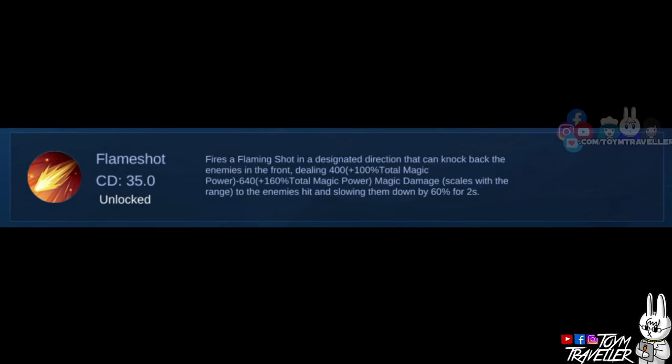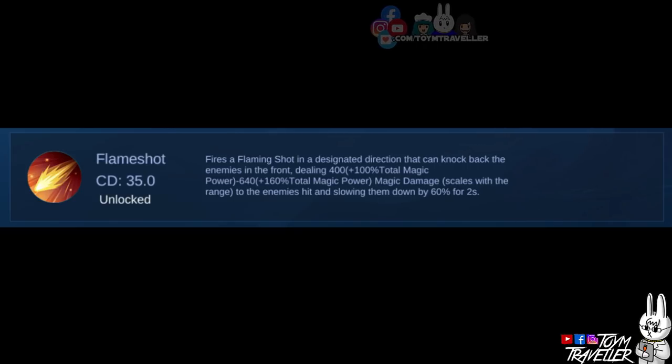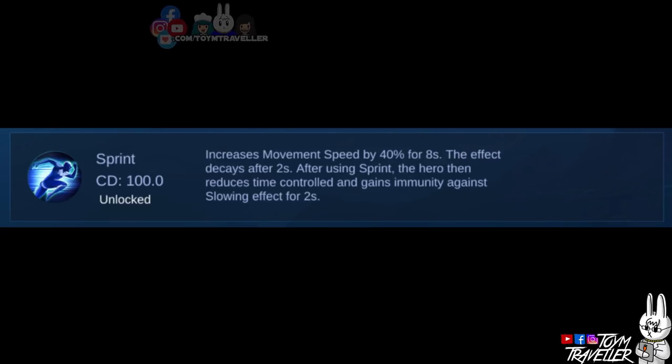One of the best spells to use on Luo Yi is Flameshot. Using this spell will knock back enemies near you, reduce their movement speed, and deal a certain amount of magic damage. This is helpful especially when enemies try to approach you. You can also consider Sprint, which can help you run from danger or chase enemies.